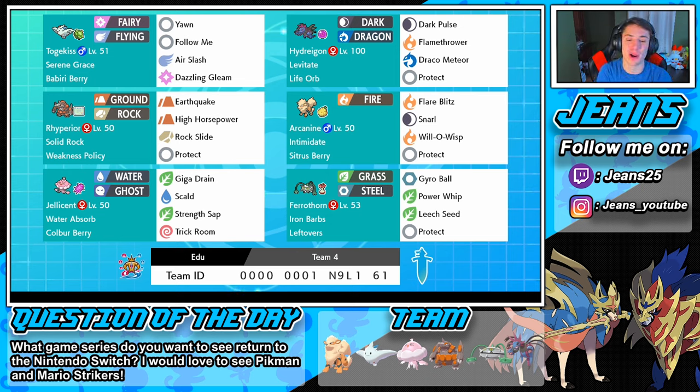Then we got Jellicent with the Coba Berry, rocking Giga Drain, Scald, Strength Sap, and Trick Room so we can set that up. Also rocking Water Absorb so it can't get hit by water moves and can regain HP. Then we got Hydreigon rocking Dark Pulse, Flamethrower, Draco Meteor, and Protect. And Arcanine — Arcanine is so good, I love having Arcanine on teams — rocking the Sitrus Berry, Intimidate as its ability, Flare Blitz, Snarl, Will-O-Wisp, and Protect.